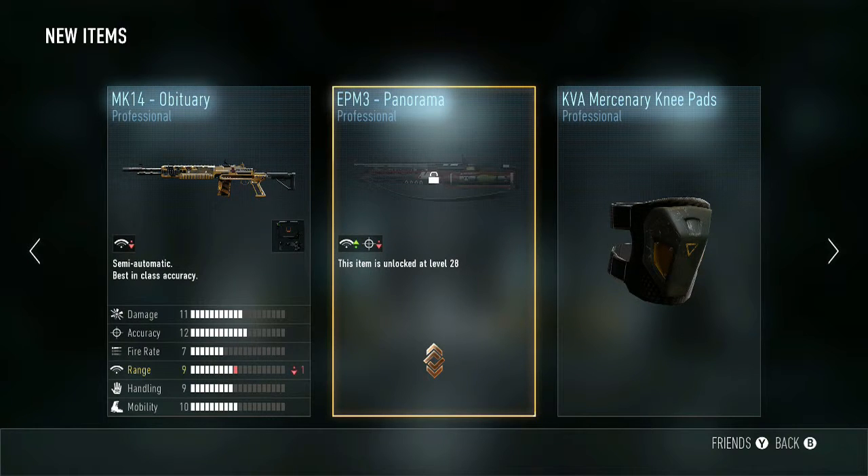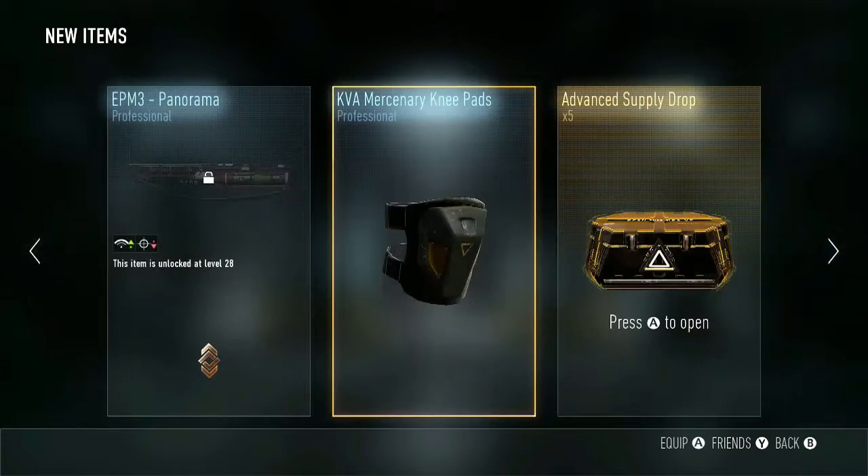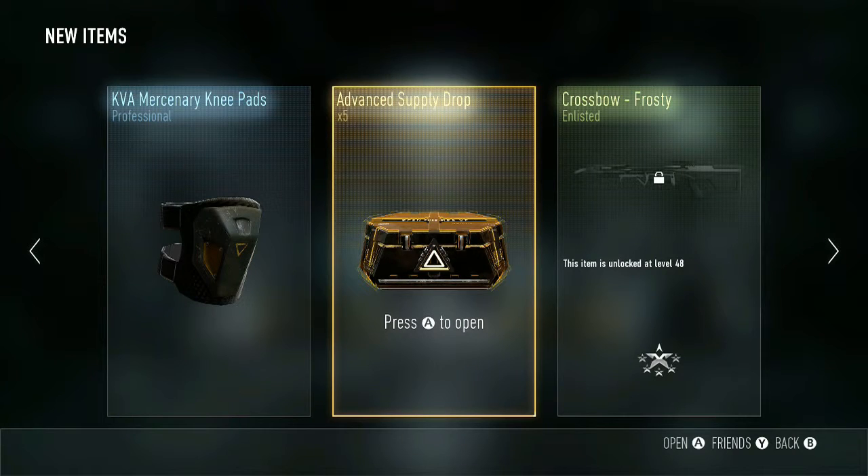Sorry about that guys, I got a phone call — you'll see the game cut a little bit. Anyways, we got the MP3 Panorama, MK14 Abituary, and KVA Mercenary Knee Pads. And before I forget, I'll put it over the KVA Mercenary Knee Pads right now — I'll put the elite weapons I'm looking for on the left side.